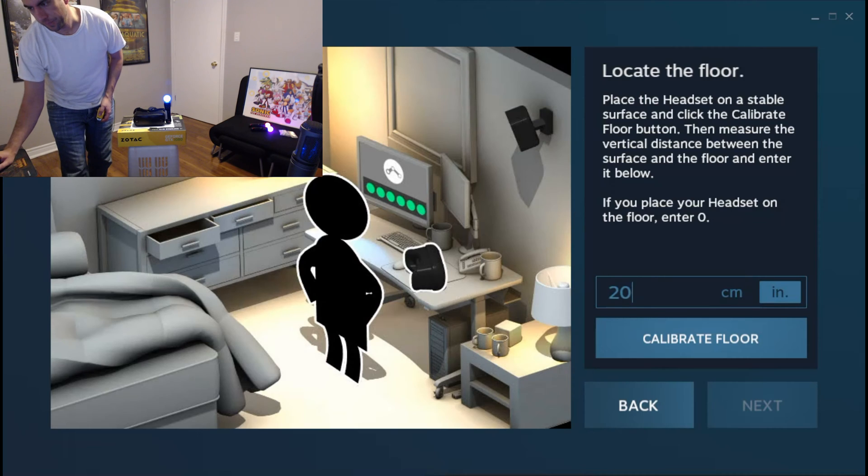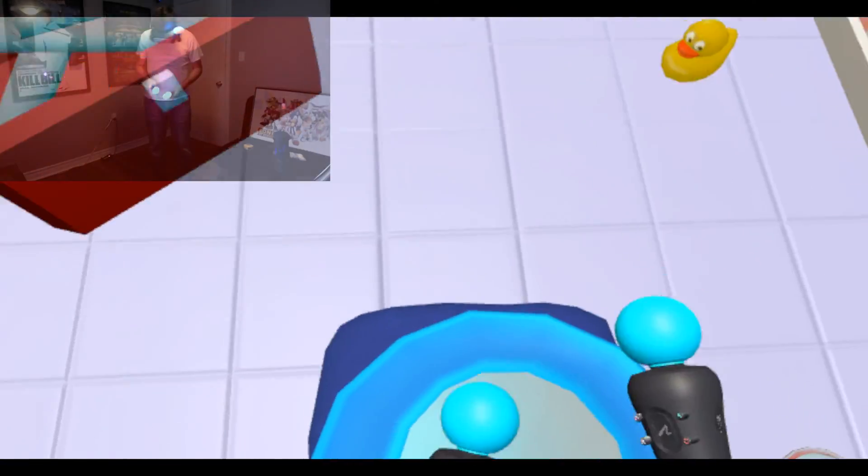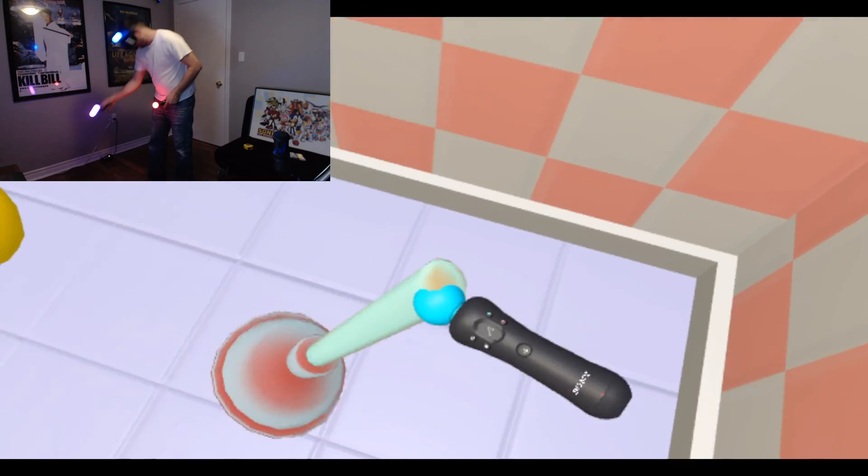So let's try punching in 20 inches, finish off the calibration, and we'll give pipe job another go. And would you look at that — we can reach that plunger we so desperately need.